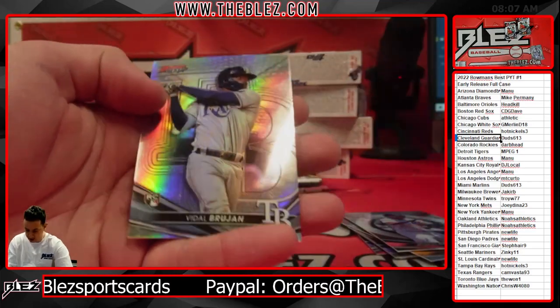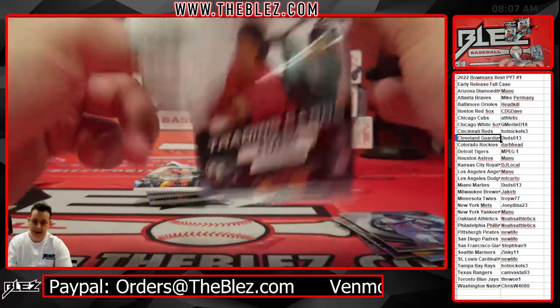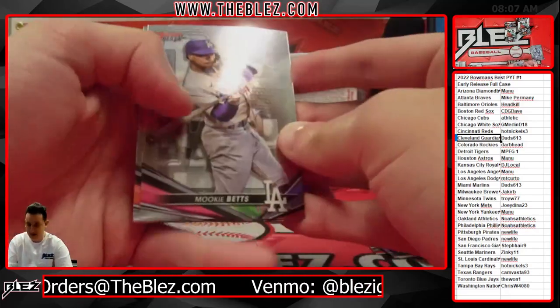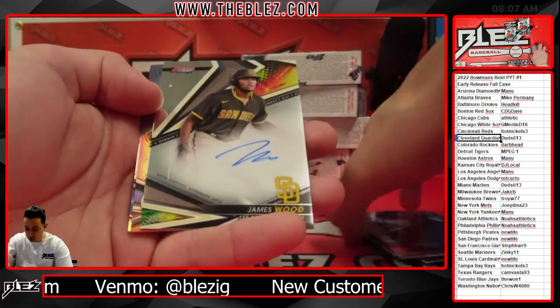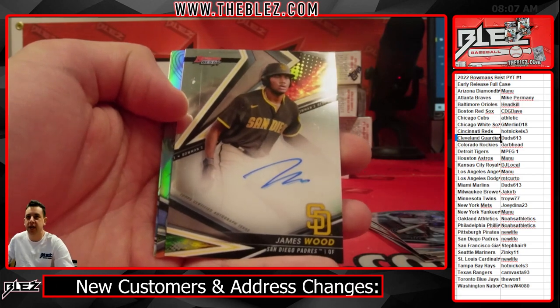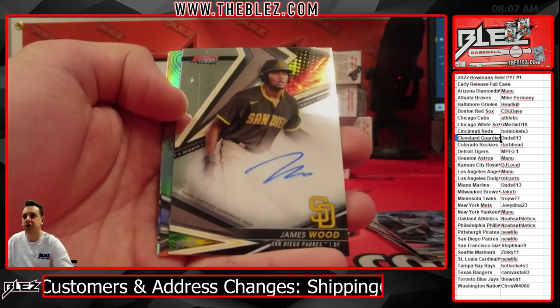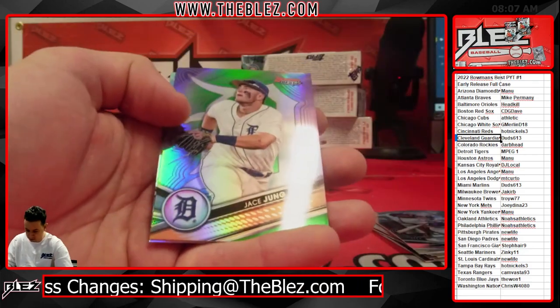I'm really very excited to be here. I want to see how many cases of best I can rip — I'm going for 30 today. James Wood is a Padre. Remember, James Wood has autos on two different teams in this. But he is a Padre right here, and that goes to New Life. Nice hit, Brian. Base auto.